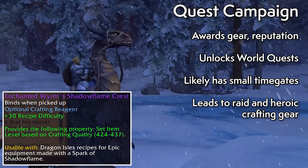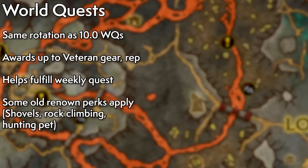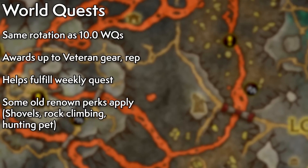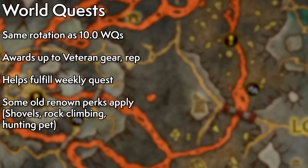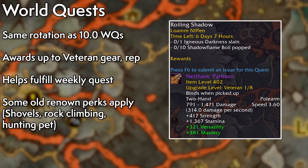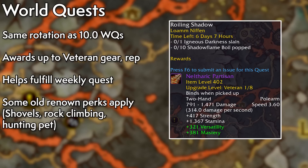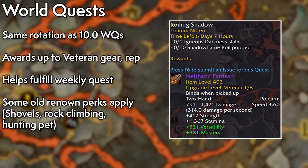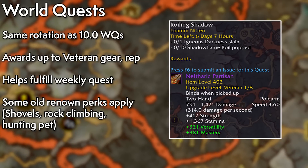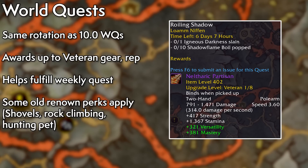World quests should unlock shortly into the campaign, giving you access to approximately 10 of them twice a week on an identical schedule to world quests up on the surface. Reputation, gold, gear, and upgrading resources await you here. There's also a weekly Aiding the Accord-style quest for even better stuff — you'll want to stack this with the similar quest from Valdrakken to help accelerate the process. Just keep in mind that the 10.1 version asks you to earn rep specifically for the Niffen, the new 10.1 faction.